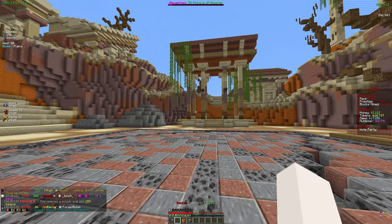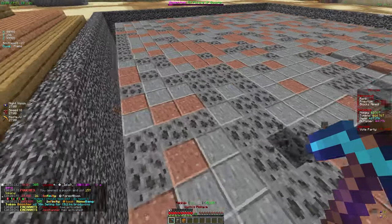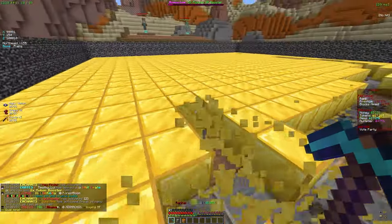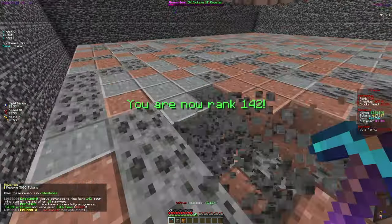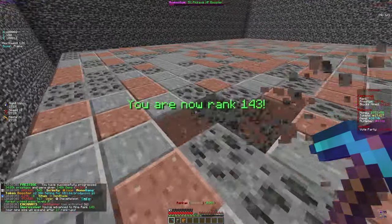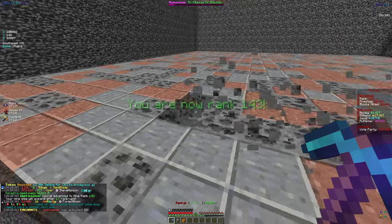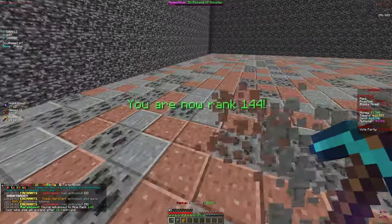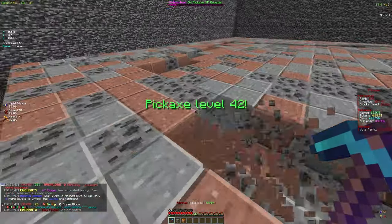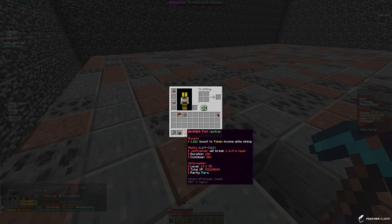We're now rank 140 and we unlocked the tier 6 pouch — let's claim that for 15 trillion tokens. We also got a tier 7 pouch that needs 3.5k blocks, which isn't a lot now. As you get to higher ranks it scales up to around 8k blocks, but you get more tokens from each one so it's worth it. We're getting three rank ups in just a few seconds — making really great progress.